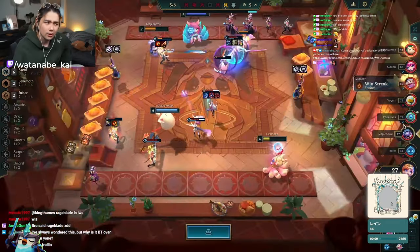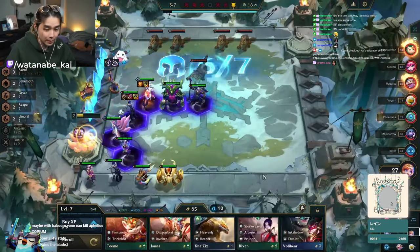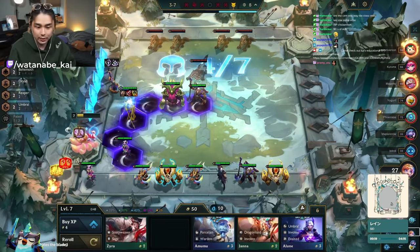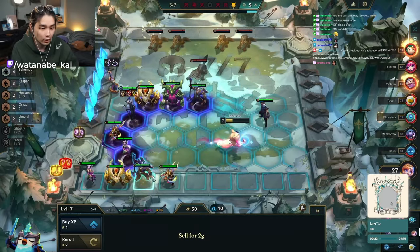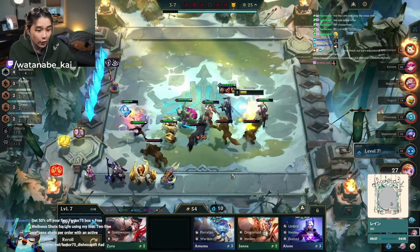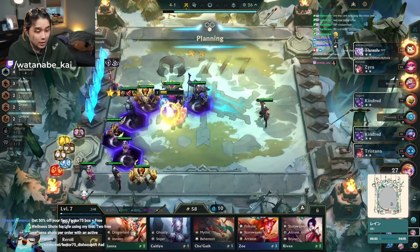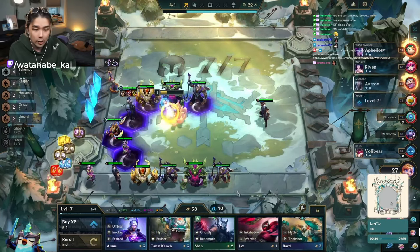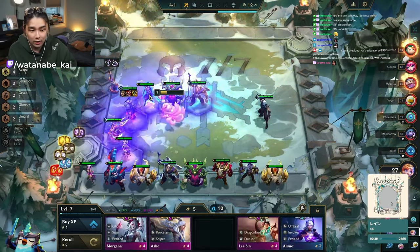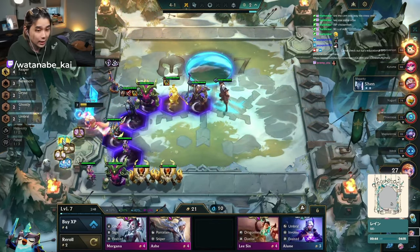I remember seeing this game and thinking the placement didn't sound right — something must have happened. We're slow rolling a little on 7, trying to find upgrades. We found the Yone 2, which is very important — crucial for stage 4 health. We need to dig more because we need to hit four Reaper. This board doesn't fit on 7, it fits on 8, so we're not playing Malphite. We need to find Kayn and get it in, then switch to Malphite. We had to roll very deep to find it, but it was absolutely integral.